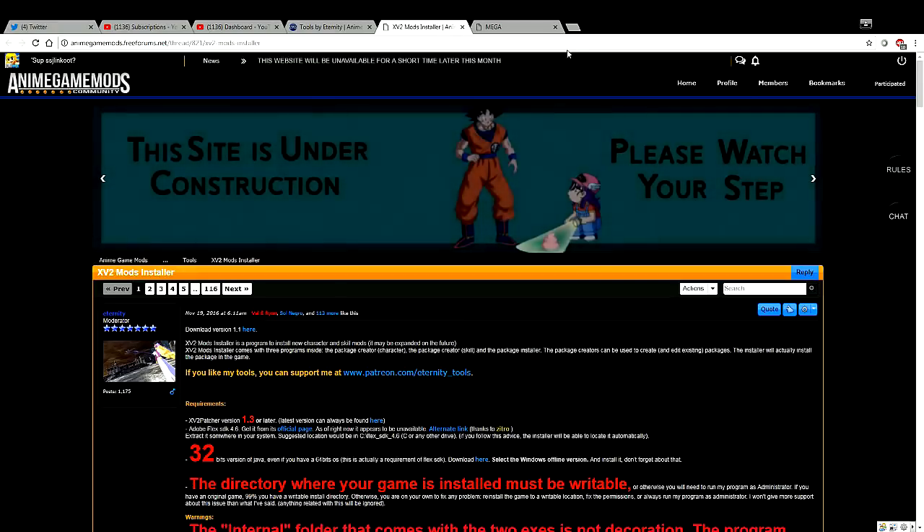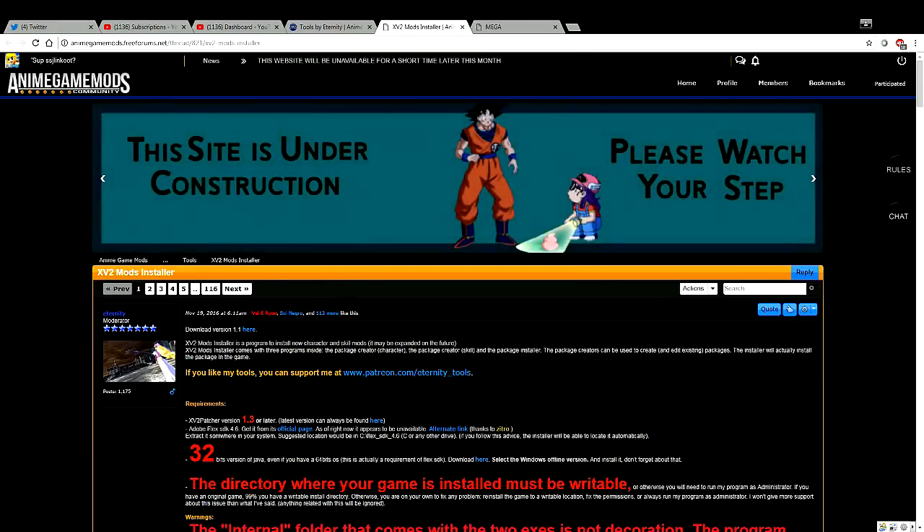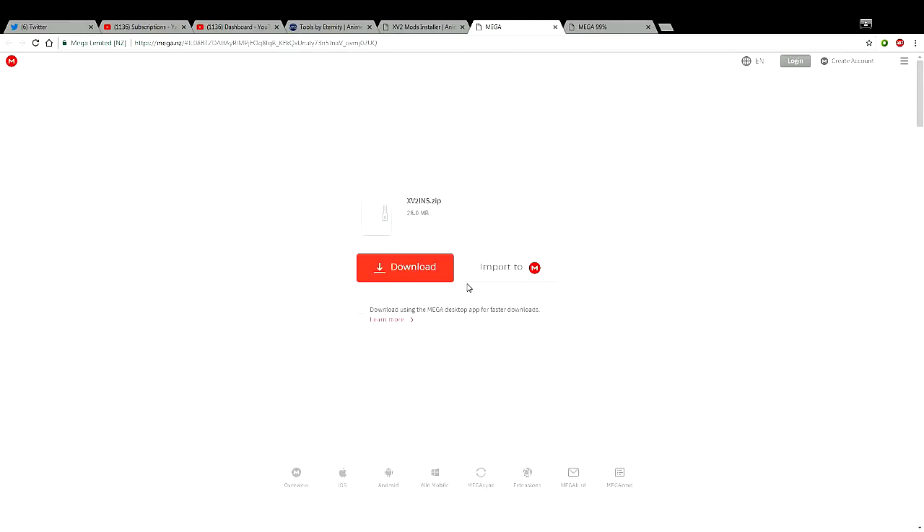Go ahead and open that link and it gives you the full-on Mega file website where you can download that one right there. And then for the mod installer, when you click on that link it'll take you to the download for version 1.1, so you get that one from the Mega website as well. So this is the installer — download that one, get the patcher ready to go.